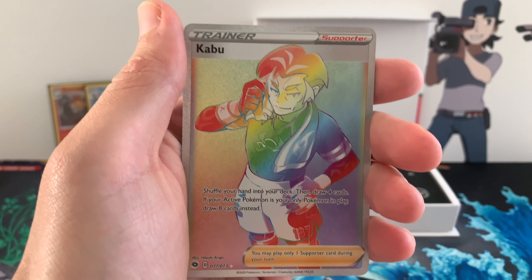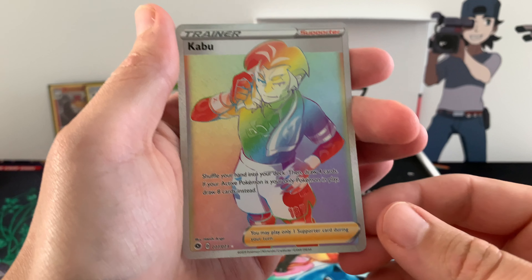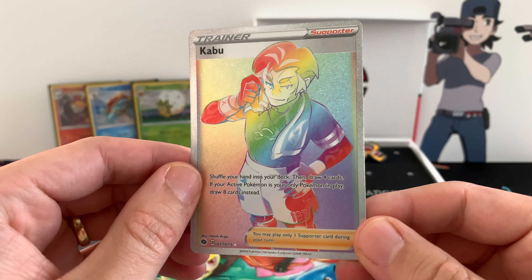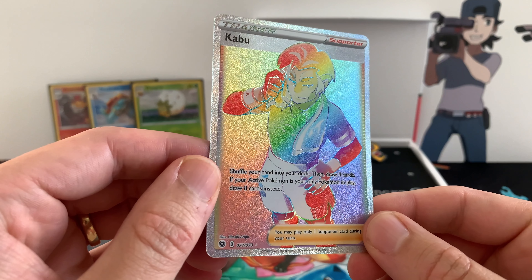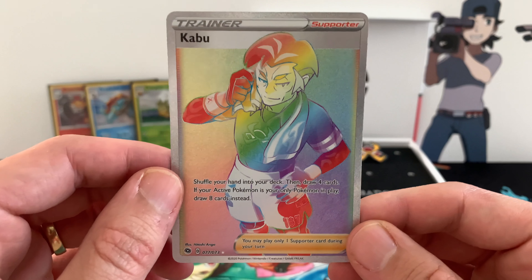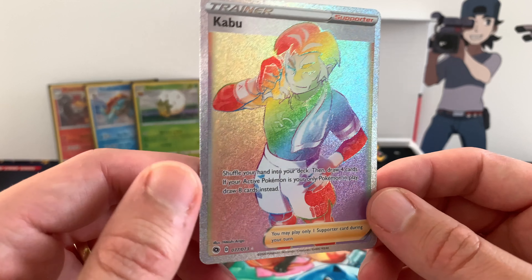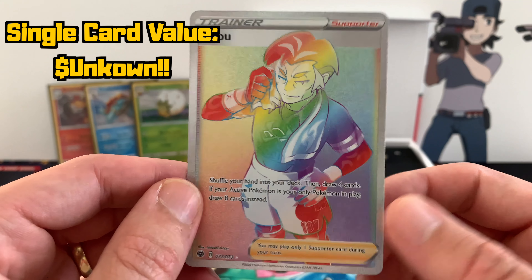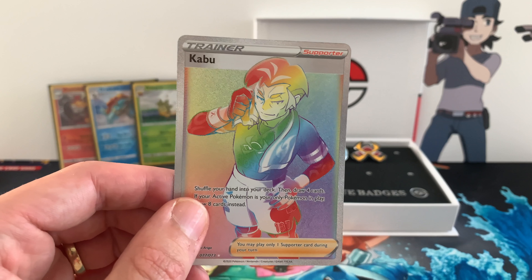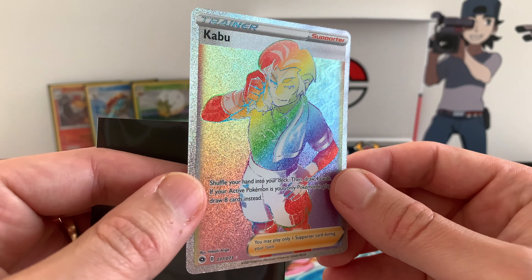Kabu! Out of the Kabu pin collection — can you get it any better than that? We get a rainbow rare Kabu! Wow — and look at that. I am super happy about this. It's no Charizard, but it is a rainbow pull out of nine packs. Hit the like button, subscribe if you're new, because that is one heck of a pull to end off with.